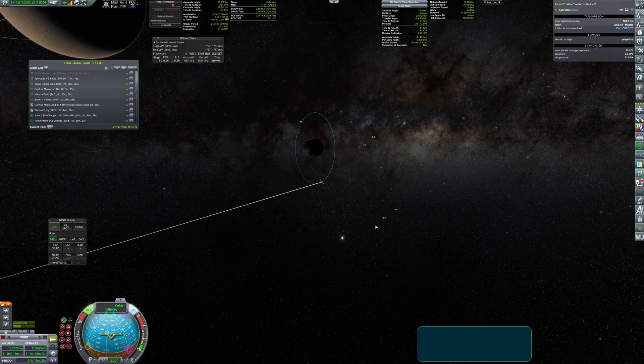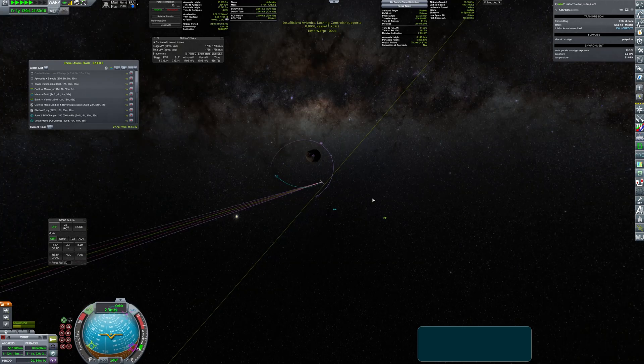Coming back to the mission plan, the probe leaves the Deimos sphere of influence and prepares to meet Phobos.